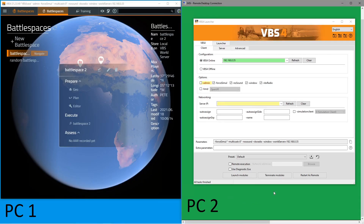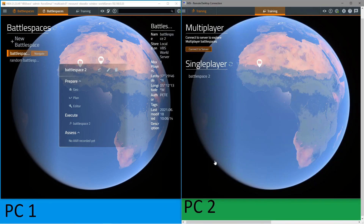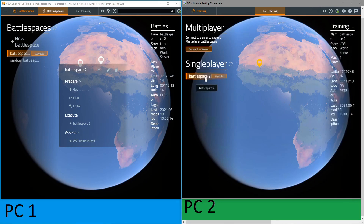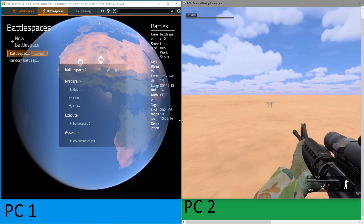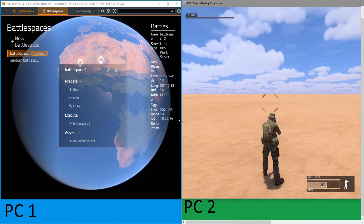Over here on the right we have a second client PC where we're going to load up VBS4 as a trainee and we'll be able to see that battle space in the list. VBS4 is loaded here on the right in trainee mode — as you can see we don't see the battle space tab like we do when we're the administrator. The trainee computer will automatically download the battle space the first time you click on execute. The scenario will start immediately and here we are in the middle of the desert. That's a basic overview of how we use the VBS world server and the new workflow to create and distribute single player training scenarios.